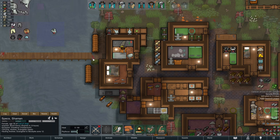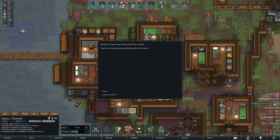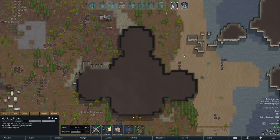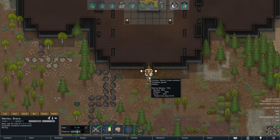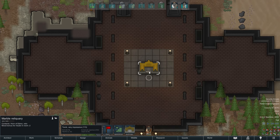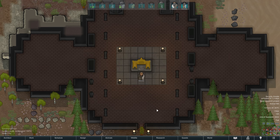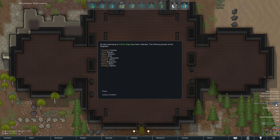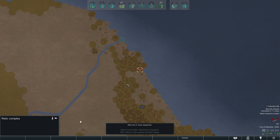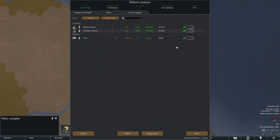On the next morning our two adventurers arrive at the relic complex — and there it is, the Horn of Edmo sitting right there in the middle ready to be taken. A few seconds later Maniac holds it in his hands and for some reason everyone immediately knows about it and receives a healthy mood bonus of 15 points. And since this is all there is to grab on the map we can immediately head back home, where we will then put the horn on proud display.